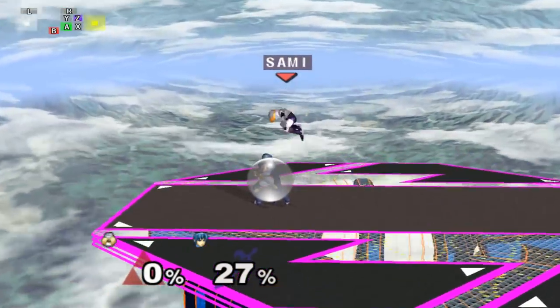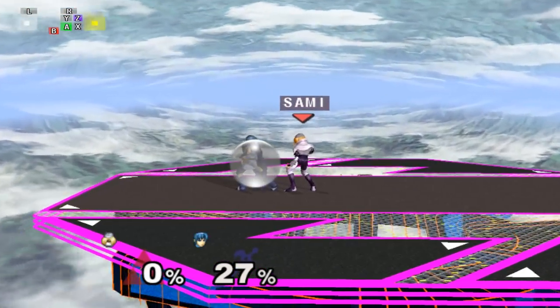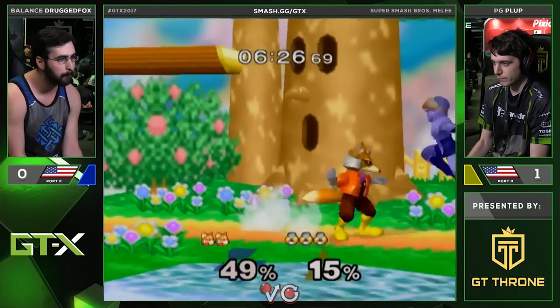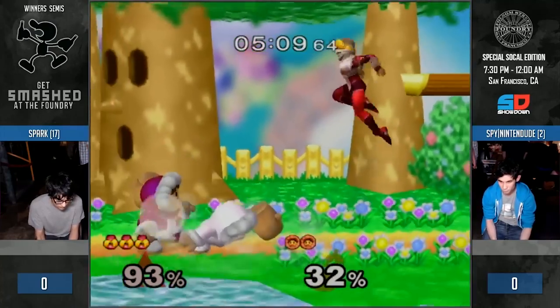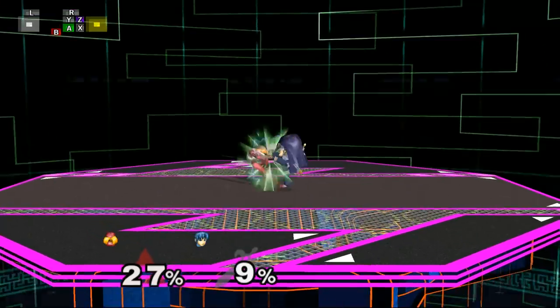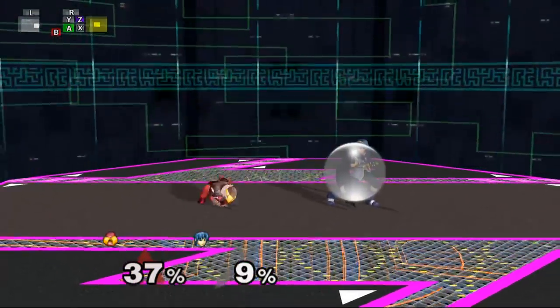The reason why this Nair in particular is so good is because it allows you to set up a consistent way to get the lowest possible Nair on shield, while still fast falling to make yourself less vulnerable. This is actually Sheik's safest shield pressure — it's plus zero on shield, meaning Sheik is actionable the same frame that the defender is, whereas Auto Cancel Fair is actually only minus one, meaning the defender is actionable one frame before Sheik is.